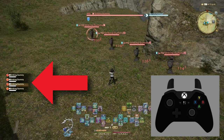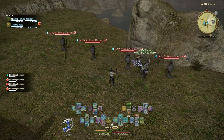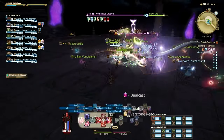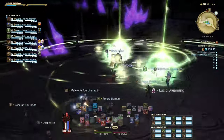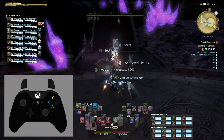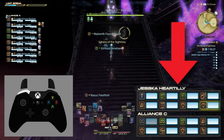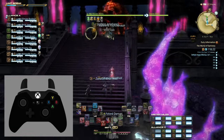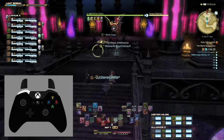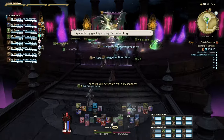So up and down on the directional pad will cycle through the party list, but if you hold down the left bumper while pressing up and down, you can cycle through the aggroing enemies instead. By default, the enemies engaged in battle with you are shown on the left side of your HUD. Cycling through your party list and enemy list does much of what you need early in the game. However, once you get into alliance raids, you can be teamed up with up to 23 other players for a total of 3 parties of 8 players. If you need to target an alliance member, you can hold the left bumper button and use left and right on your directional pad to cycle through them. I do have to say that alliance target selection is the one part of the game where I felt a little slower with a controller.